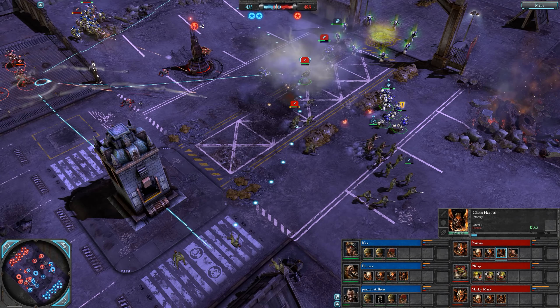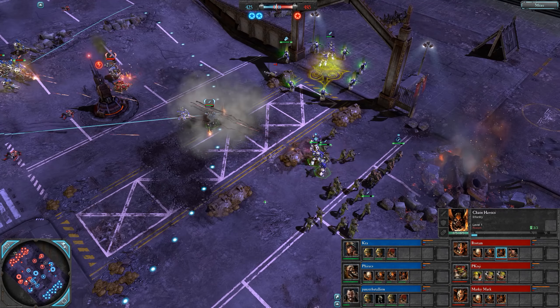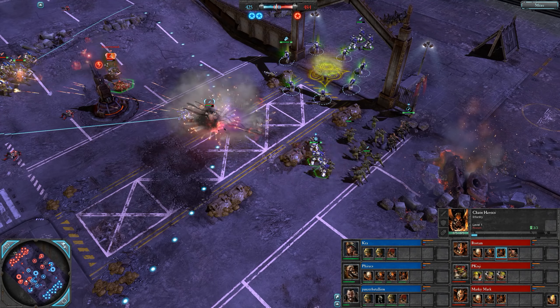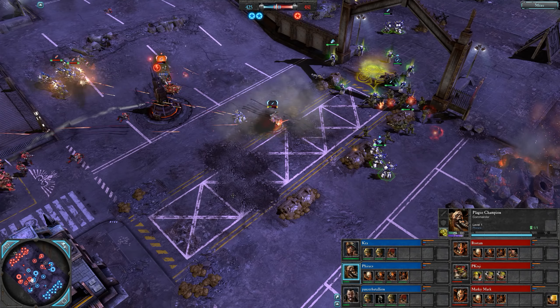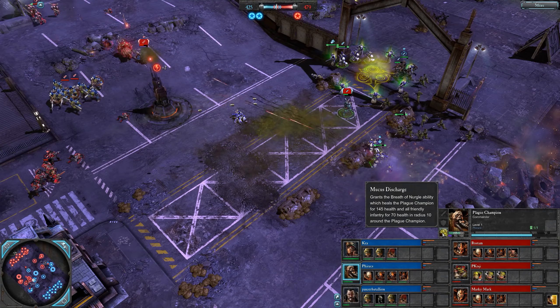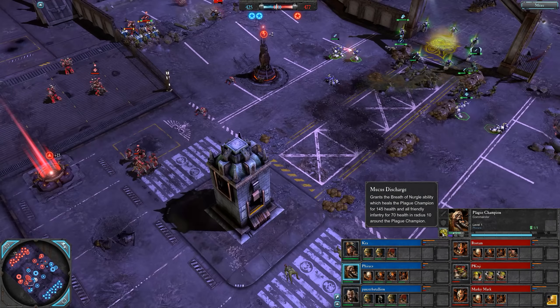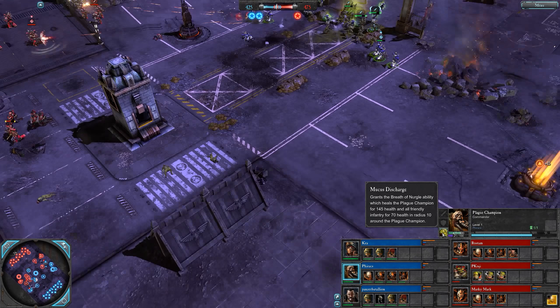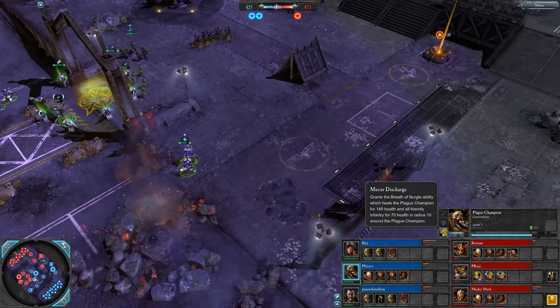They work great in conjunction with some suppression since it slows the target down — they can't dodge those grenades. Some Nurgle worship here. The plague champion behind some light cover uses his Breath of Nurgle heal on himself. Looks like the action is focused on the flanks with both teams trying to push on the power rather than sit mid and try to stabilise there.